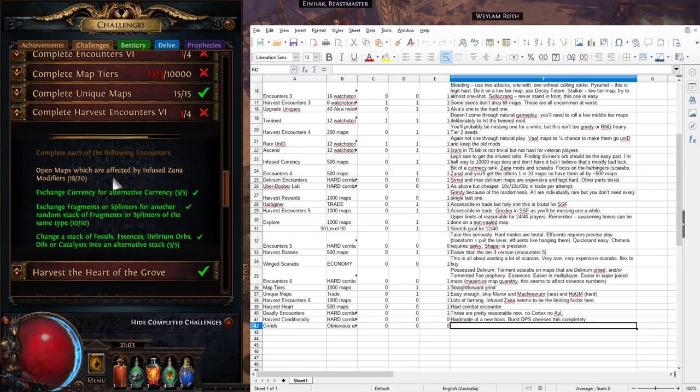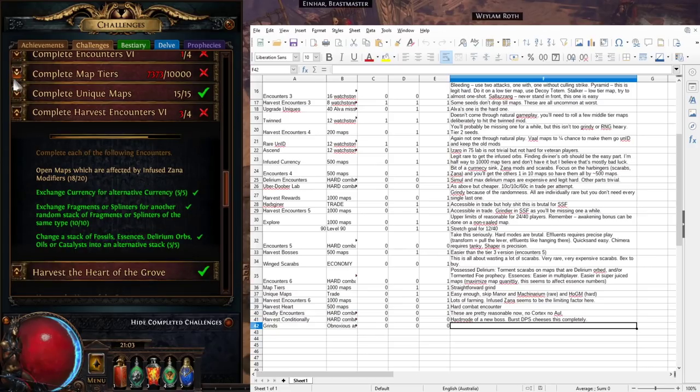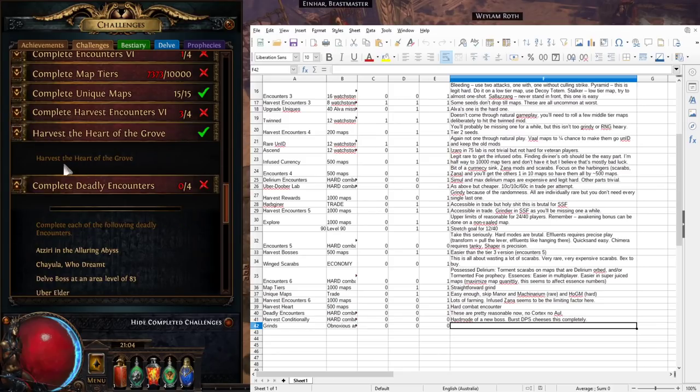Complete Harvest Encounters 6: the limiting one here is 'open maps affected by infused Zana modifiers' — these are amped-up versions of Zana's mods from tier 2 and 3 seed encounters. By the time you've run about 500 maps you should have everything in this slot. In fact you may well complete this before 'Complete Map Tiers' — it's just a matter of grind with a bit more luck, which is why it's placed later.